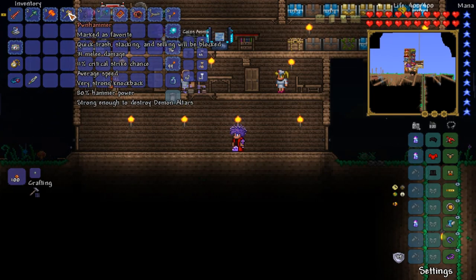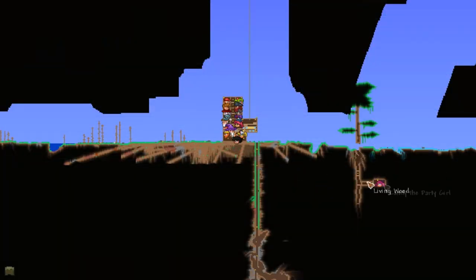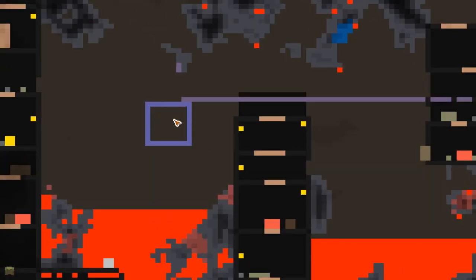If you guys are wondering what happened to my old world, I had to reset my computer so I don't have that world anymore and basically have to restart. But you guys will need this hammer and you'll need to defeat the Wall of Flesh. The Wall of Flesh is not that hard. All you have to do is go all the way down to the underworld and make one of your little summons. You will know when you defeat the Wall of Flesh because you'll get this item right here.